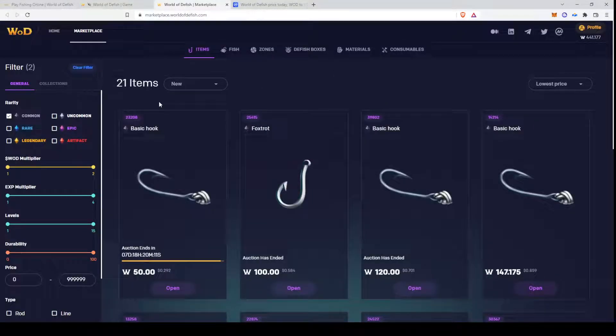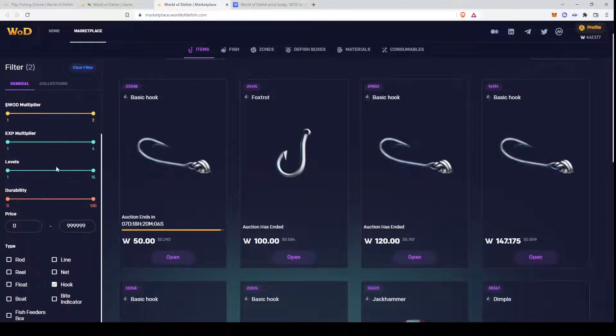Now let's have a look at the marketplace. The items here are the most important ones. You can find the type down here — there are different types. The more types you have, the better for your earning potential. But at least you need to have a rod. I would recommend having a rod, line, reel, hook, and a float.